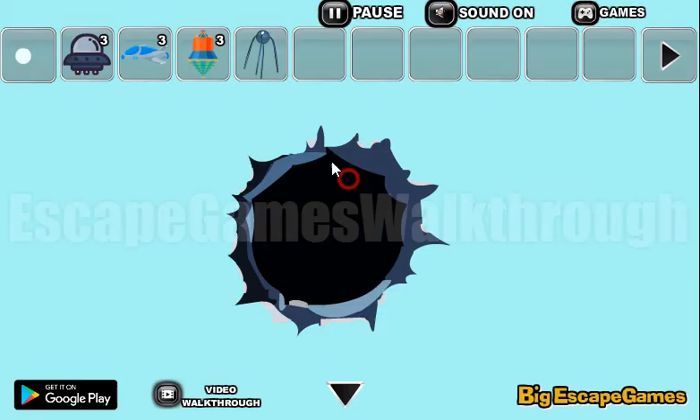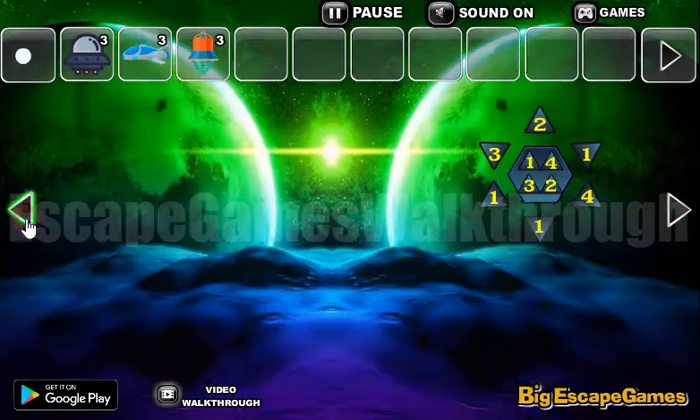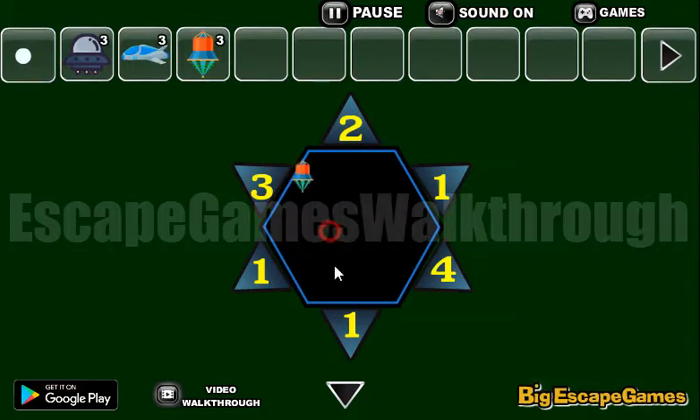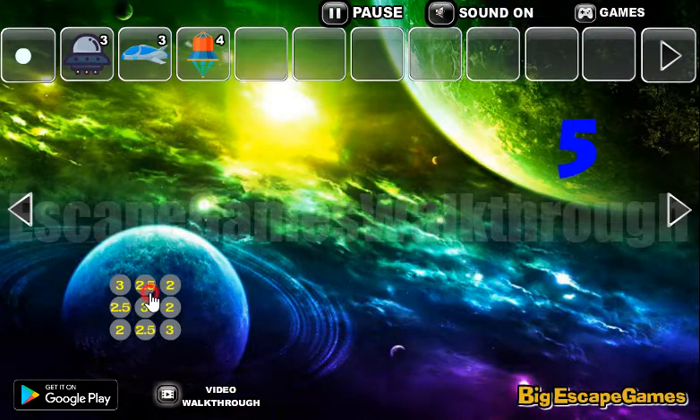Here's a hole and we can use this spaceship. Its digits are in circles, and this is the hint to use here — the sequence is two, three, one, four. We've done it! We've got a flying satellite.